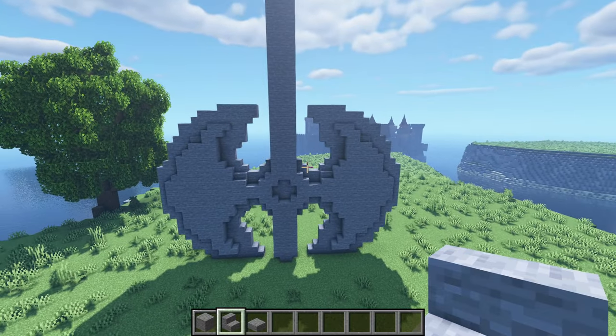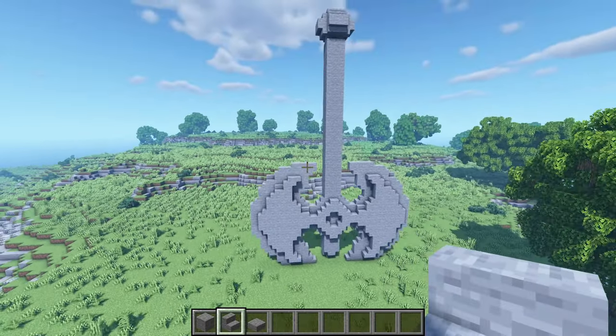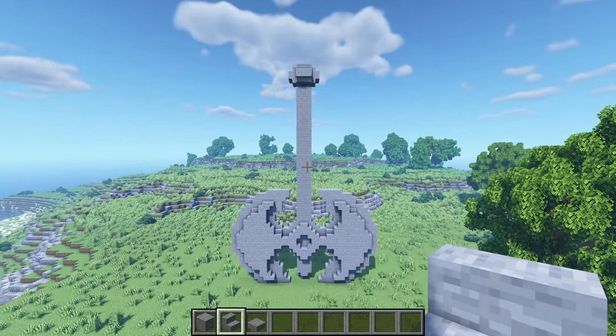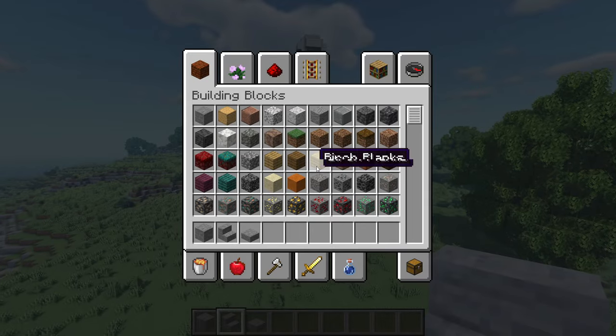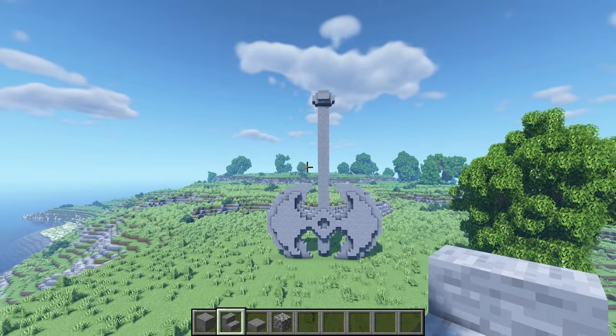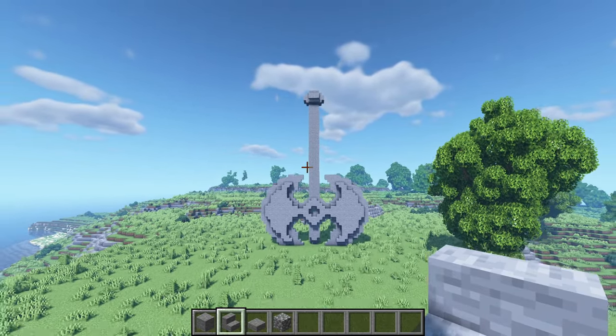All done. The one extra little detail that is left here — and this is optional — you can just texture this randomly with cobblestone. And yeah, you should be good to go with your axe or battle axe statue.